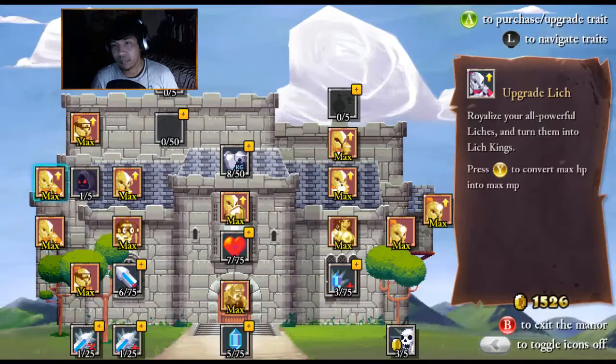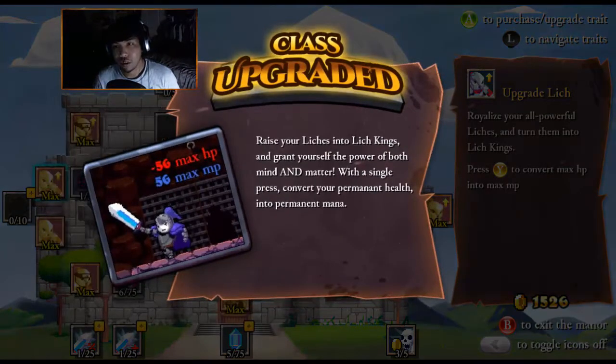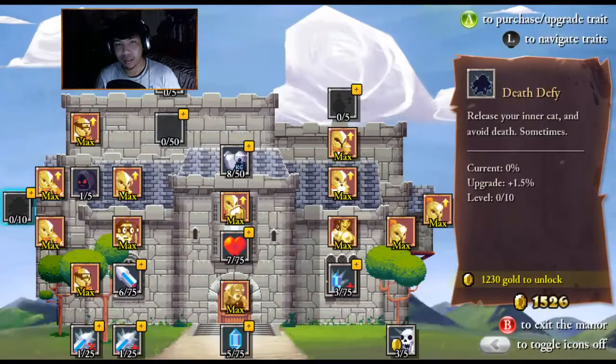Upgrade Lich. I might as well just do that. So Lich into Lich King — with a single press, convert your permanent health into permanent mana. What? That's awesome.